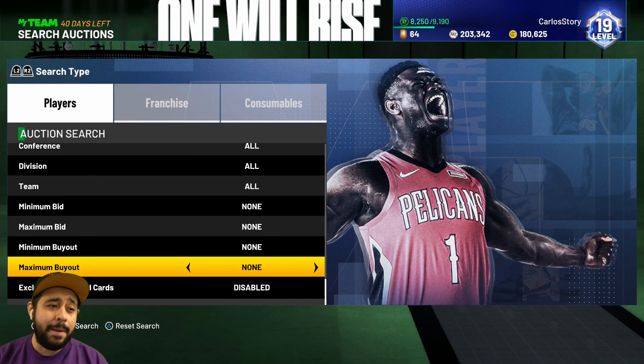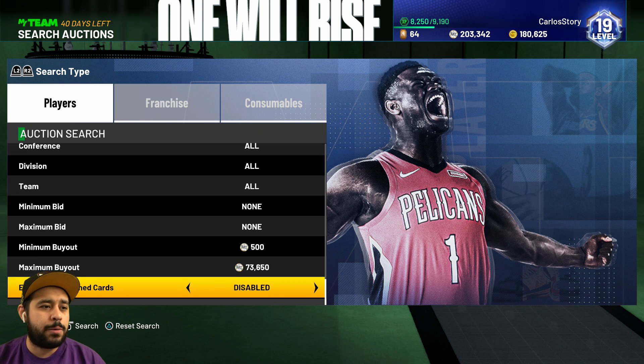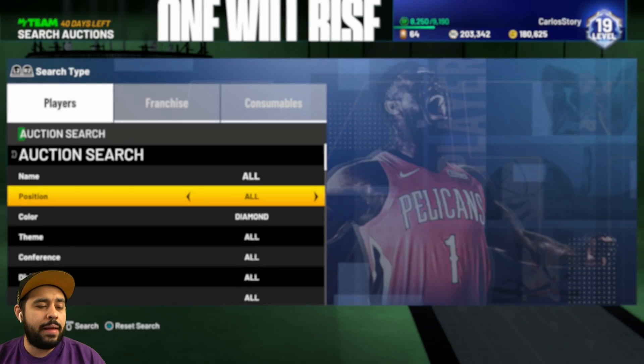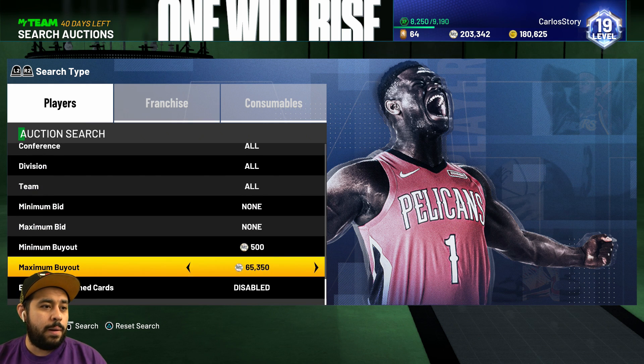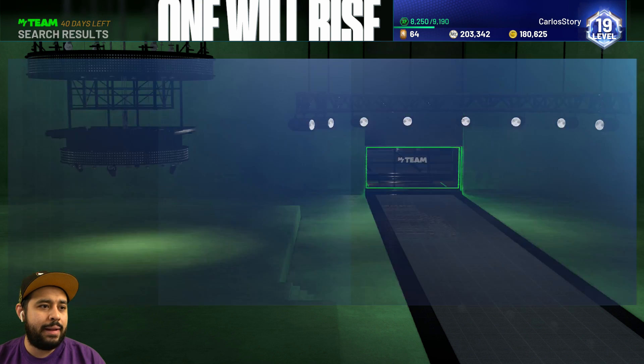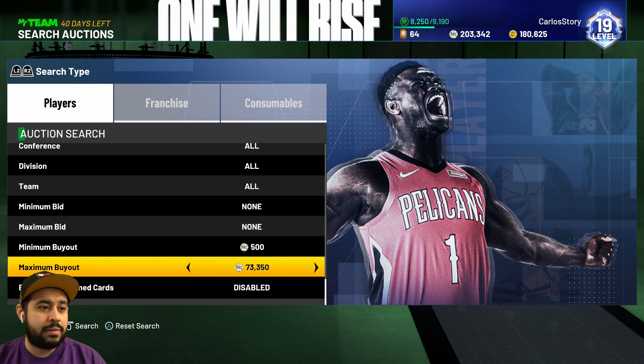We don't need that at the moment. Now we gotta go into the auction house and buy a diamond. Diamonds are super expensive right now in the game. And since not many people are opening packs - which you should never open packs, especially day one or the first week of 2K - do not buy packs. Just let content creators open packs for content. You yourself never open packs. These diamonds might cost me a pretty penny.